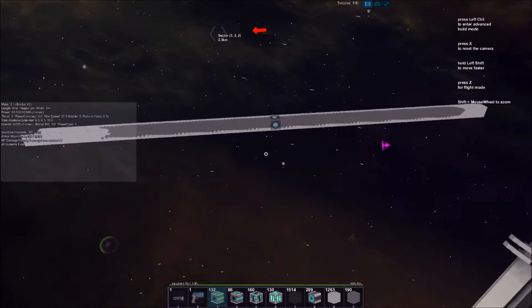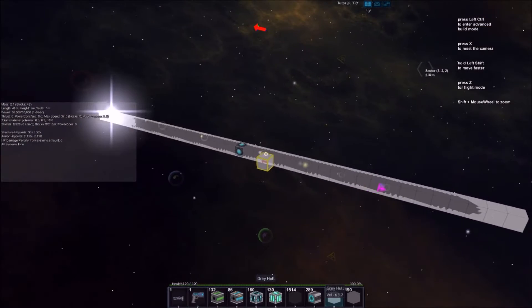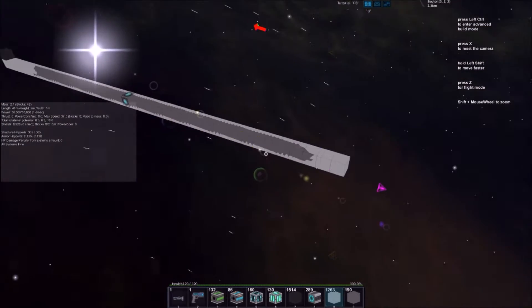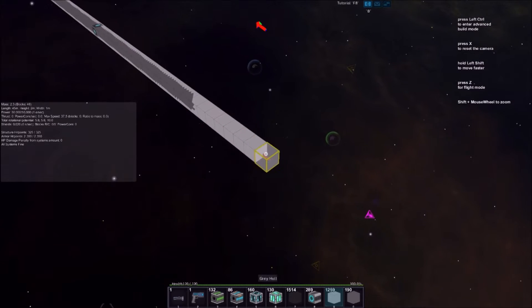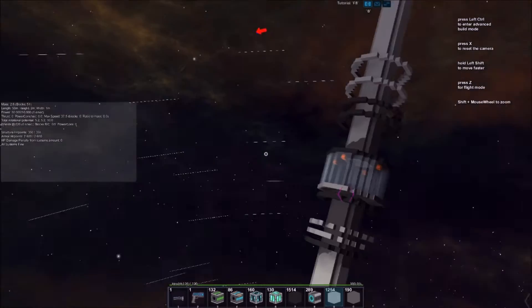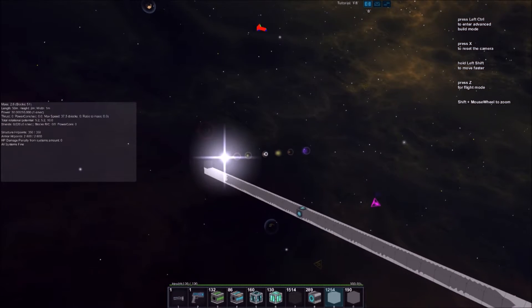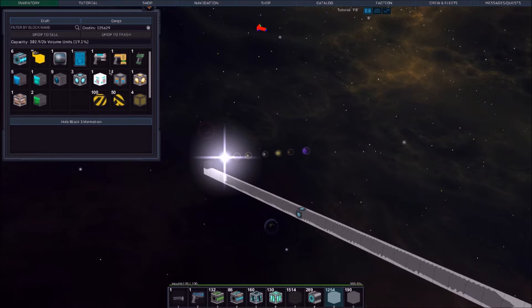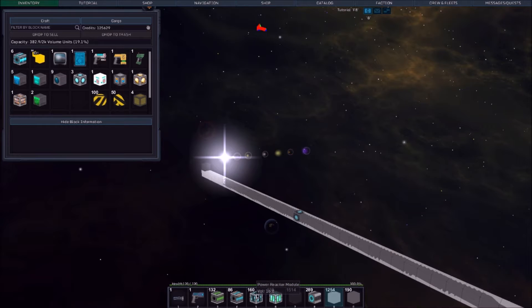I decided to do a little bit of redesigning. We've got ourselves a pretty basic ship core here, as you guys can see. I've got some grey hull in here, nothing too crazy. But what I'm building here is a brand new ship. You might be wondering where all my other ships went — I tore apart all of my other ships to mainly get the salvage modules, cannon barrels, power reactor modules, and power capacitors.